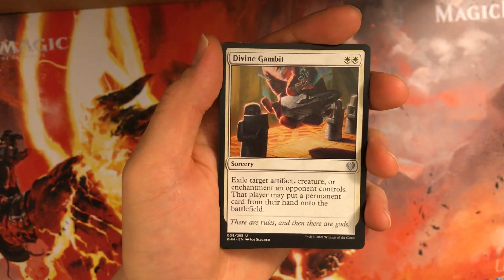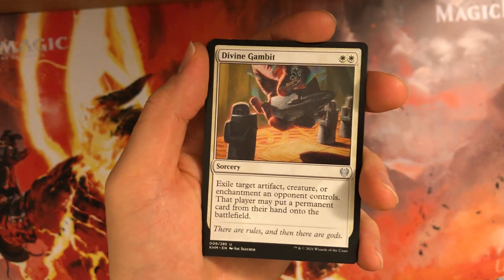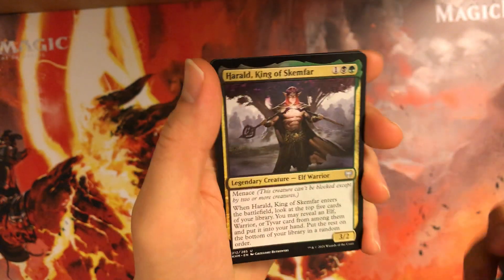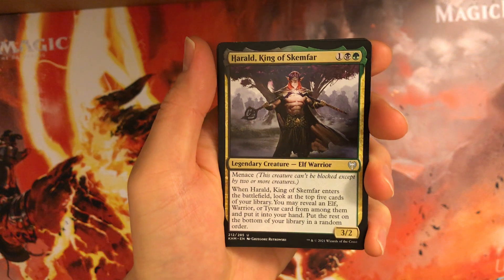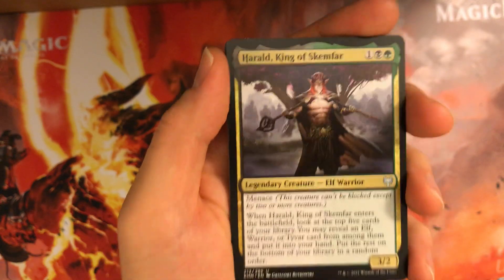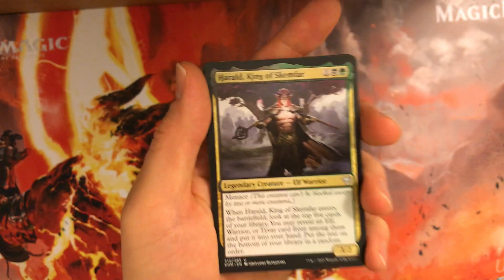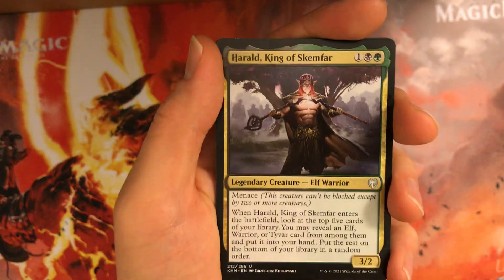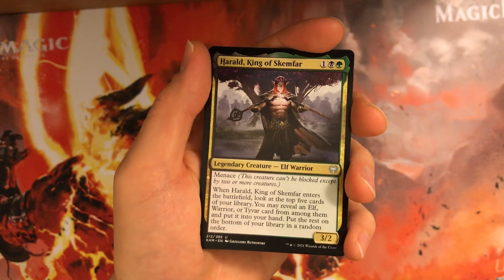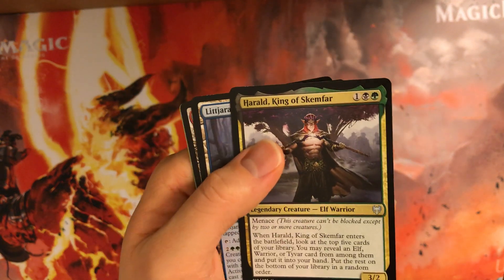Divine Gambit is just pretty bad removal. In an ideal world you use it late game, but by then do you need it? Yeah, this card's just bad. Harald, King of Skemphar — not bad, because 3-mana 3/2 menace is already good compared to Grim Draugr. Granted, this is a two-color card, but 3-mana 3/2 menace — and it's not too hard to find your elf or warrior if you happen to be green-black. Certainly not first-pickable, but still pretty good.